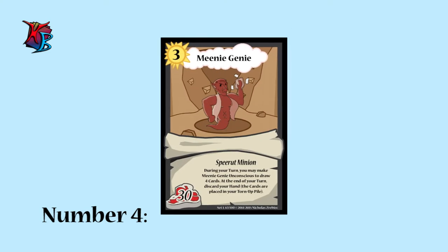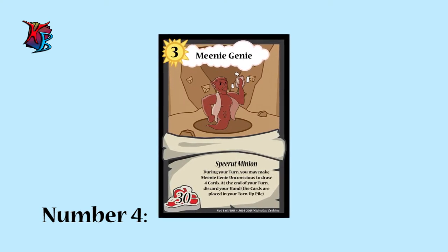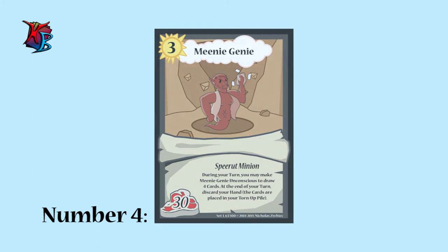At number 4, we have Meanie Genie. This guy is capable of providing remarkable card draw — at a cost. Be sure to use the cards you want after activating Meanie Genie's effect, because at the end of your turn, your entire hand is discarded.